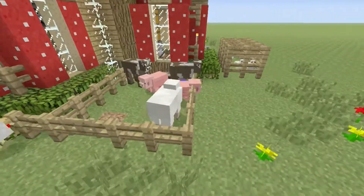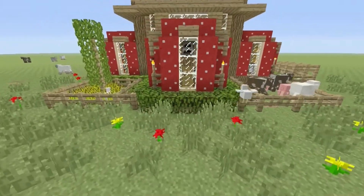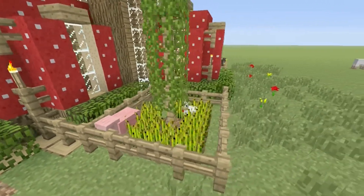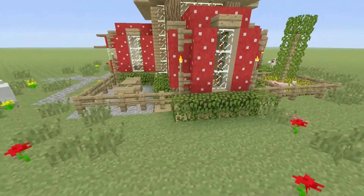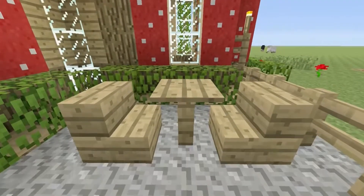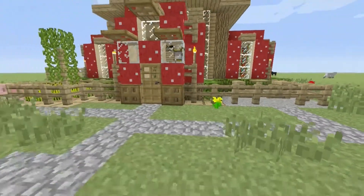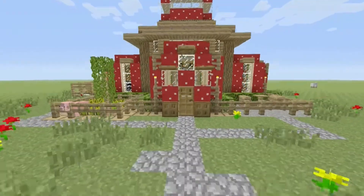We also have some livestock — sheep, pigs, and cows — and you can feed and breed them so they reproduce. Here's another small farming area, though animals keep getting in and stomping on the crops, so I'll have to find a way to fix that. We also have a small little sitting area out here. I know you're not necessarily going to sit down and have a cup of lemonade, but it adds a nice feature to the house. That's pretty much it for the exterior — I think it turned out really nice.